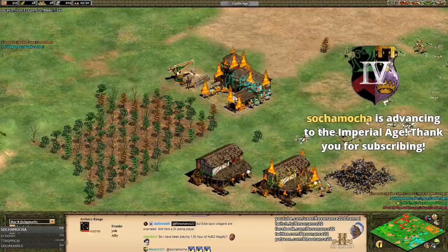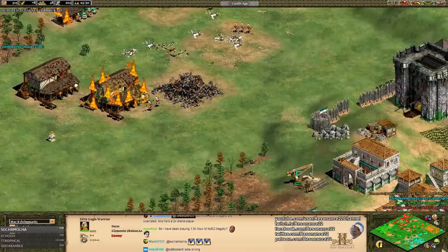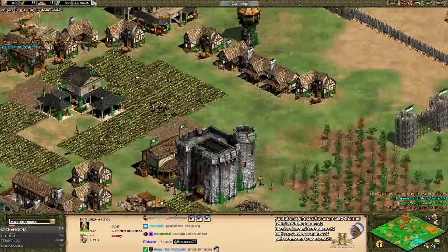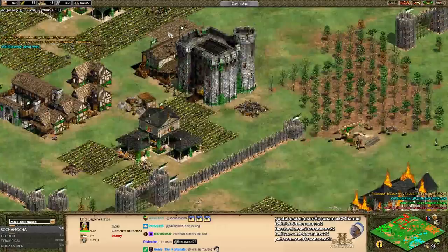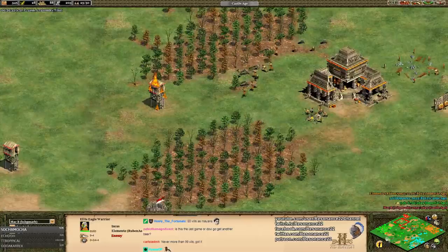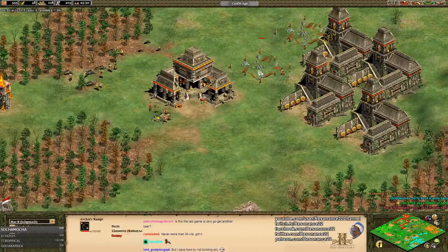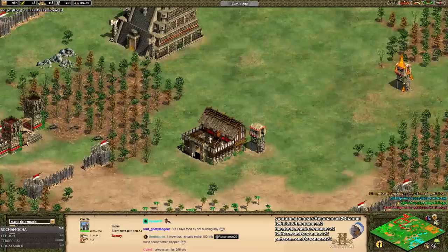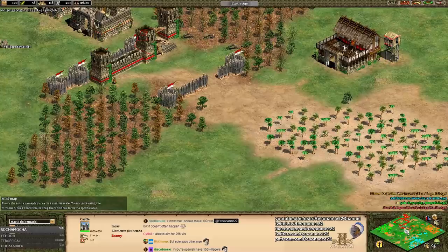Yo's aggression has completely petered out, but one of the reasons he's still in this game is he's built multiple town centers. He's going to get Eagle Warrior-ed though. Elite Eagle Warriors with no unique technology is a little unnerving, but Ruben is diversifying his army comp — I like this. If you don't know what units to build for your civ, just don't build only one unit type late in the game. If they're different types and your civ has full upgrades for them, you probably didn't screw up.